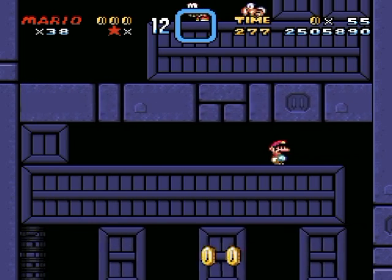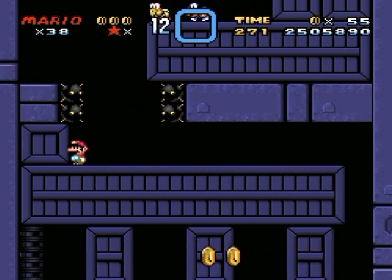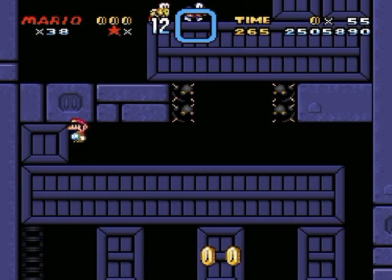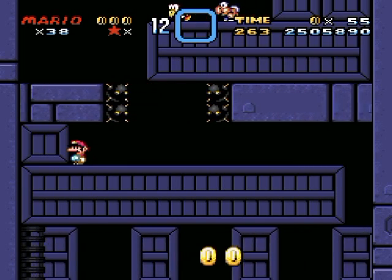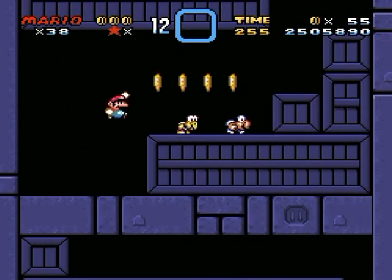I'm pretty sure that red one normally gets pushed off the edge by the blue one, but not this time for some reason — must have been a little spawning issue. Oh well, it doesn't really make it any more difficult. Those are little spiky balls and they hurt — don't touch, no touchy.